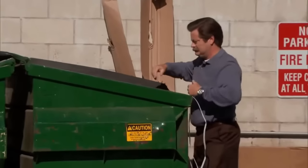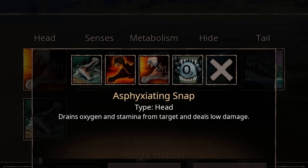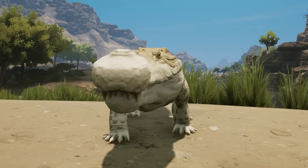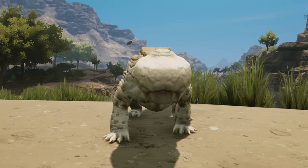Get that out of here, there's a new sheriff in town and its name is Asphyxiating Snapsarco. This thing is Chef's kiss. I was surprised to have had a great time with this thing.